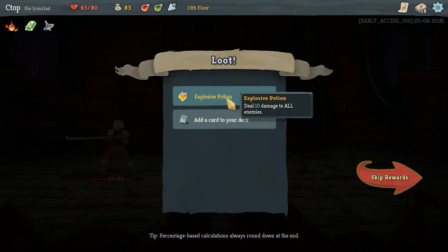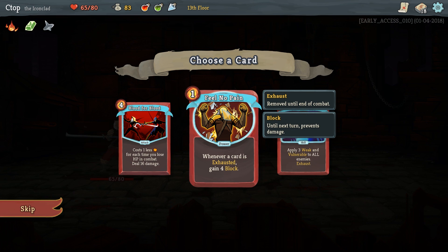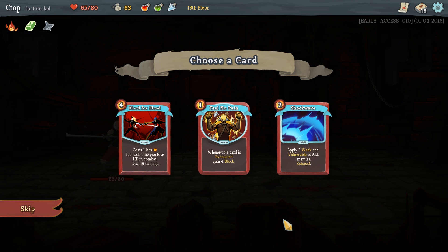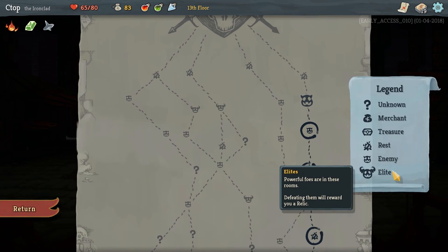We got 12 gold and an explosive potion — deals 10 damage to all enemies, nice! For card rewards: Feel No Pain — whenever a card is exhausted gain four block; or Love for Blood — we just become bad; or Shockwave — applies three weak and vulnerable to all enemies. I like Shockwave. We'll leave the explosive potion and skip it.